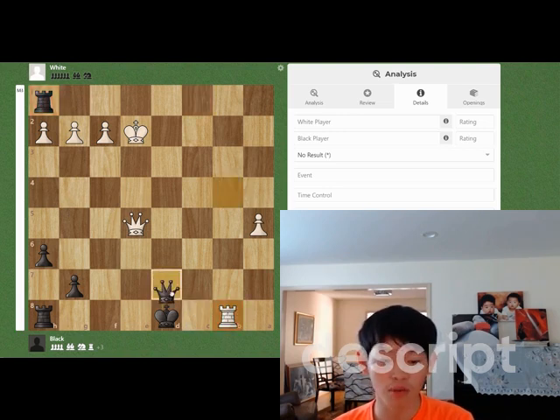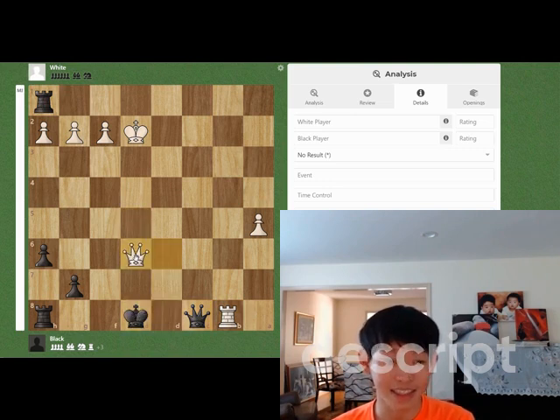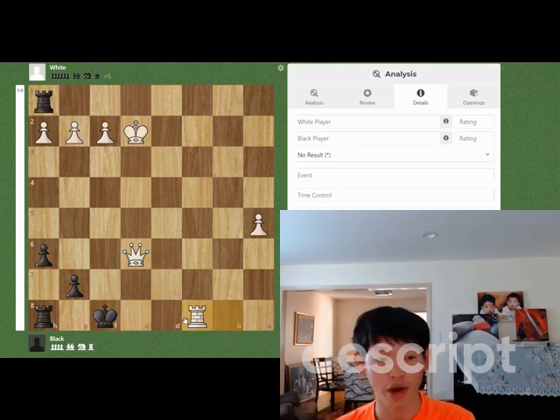Since after rook b8 check, our only move is to play queen c8. After queen d6 check, king e8, and then queen e6 check, exploiting this pin. Pretty cool, right? King f1, king f8, and rook takes e8, white actually wins here.